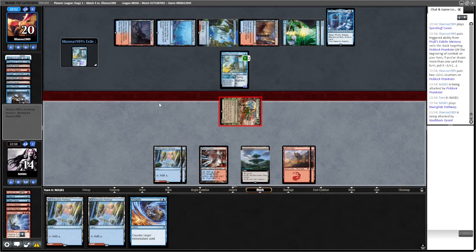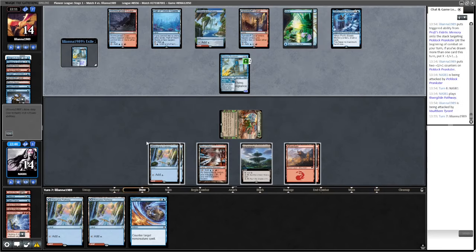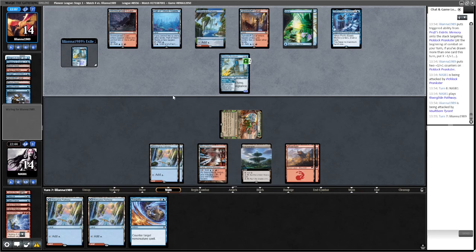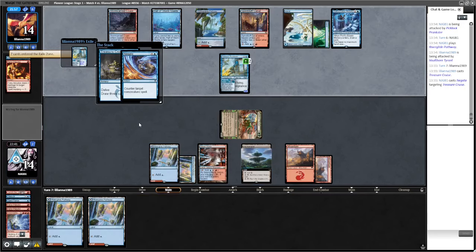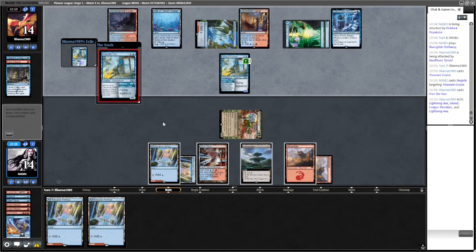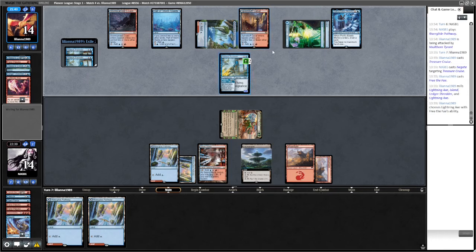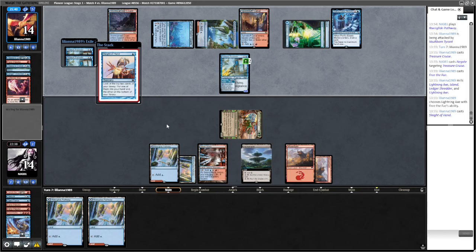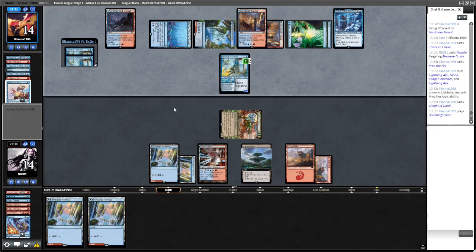Attack with our dino - this is fine. I'll make a fish here probably. What are we Negating? Probably a Treasure Cruise - do we care? Yeah, I think we care enough to Negate that because they're going to put three counters on the Prankster. Can we find an Axe? They could Axe, discard Phoenix. Artist's Talent - we still have our Tyrant. Let's make a fish.